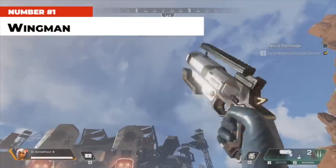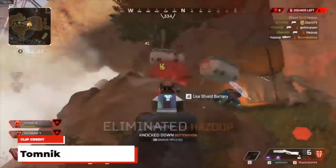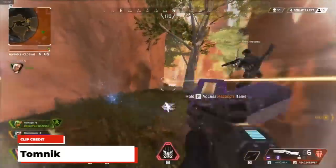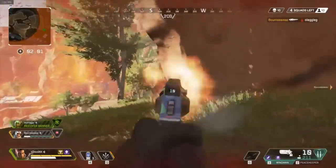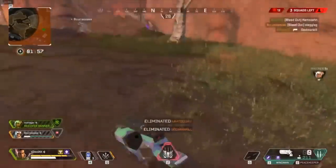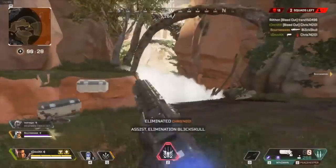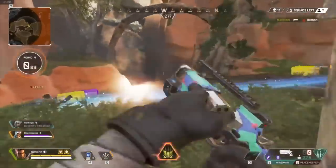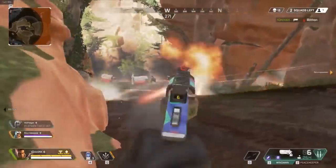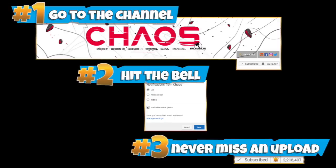At number 1: the Wingman. Let me know if you agree or disagree. Perhaps the most talked-about gun in the game right now — I just unlocked the legendary Death Ray skin on it too. The Wingman is a high-skill weapon that newer players hate and experienced players adore. It's a pistol running on heavy ammo, essentially a sci-fi version of a .44 Magnum or Desert Eagle. It deals extremely high damage at virtually any range — close or far — making it one of the most versatile guns in the game. With good aim it's absolutely devastating, and the Skull Piercer attachment makes it even worse for your enemies. The only drawbacks are a low rate of fire and no optics higher than 2x, but with good aim those are non-issues. In my opinion, the Wingman is the best gun in Apex Legends right now.